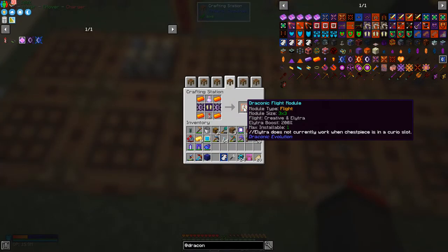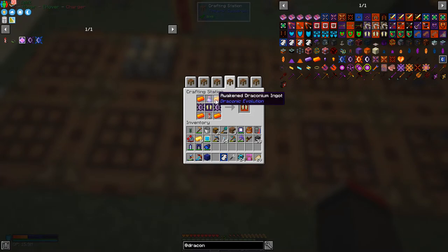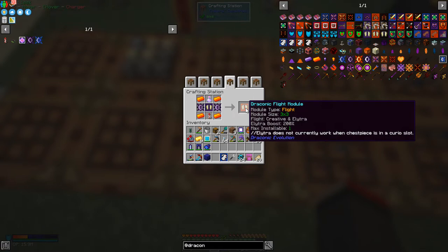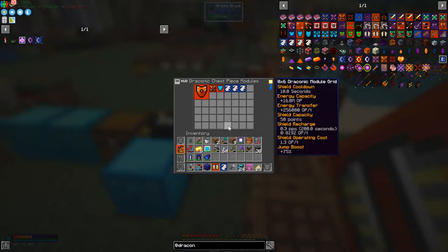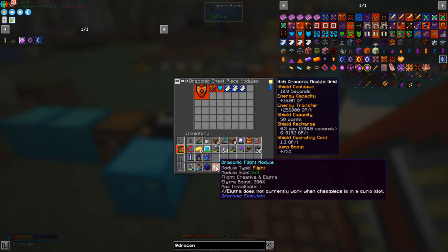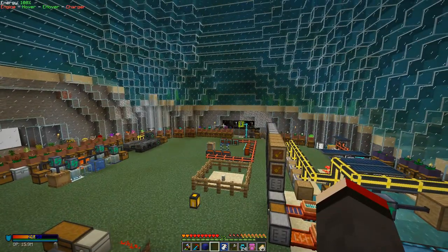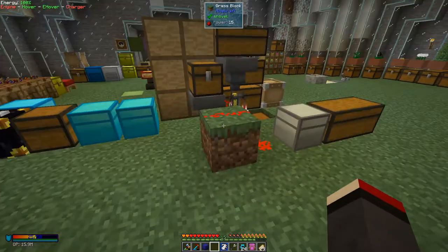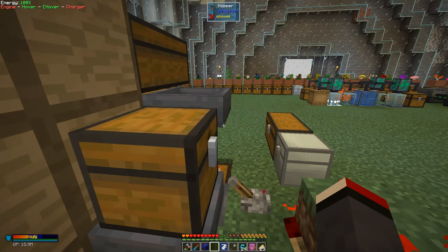Next one is the Draconic flight module. We made last time the Wyvern flight module. This needs another rocket, another potion of slow falling, some Wyvern cores, plus Awakened Draconium. Now this is a three by three module and there's only one installable. So let's put this in here - it's going to take up a lot of space. Maybe it makes sense to put it at the bottom. So now we should be able to fly - and indeed we can. We get creative flight so we don't drop down at all.